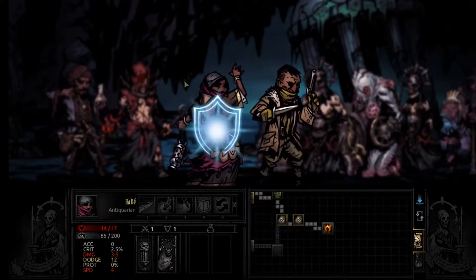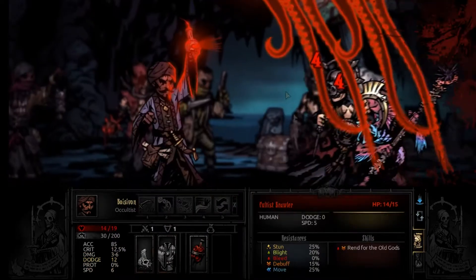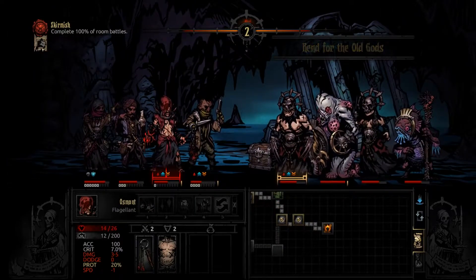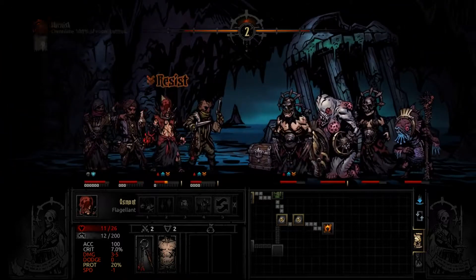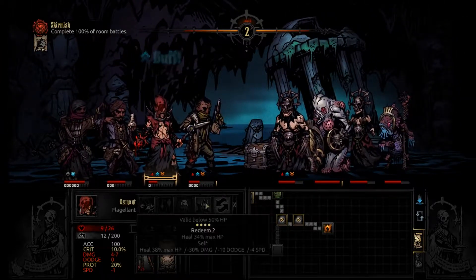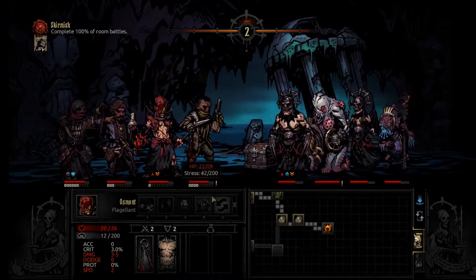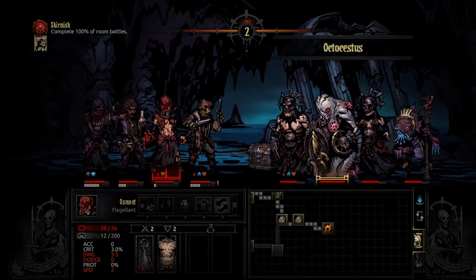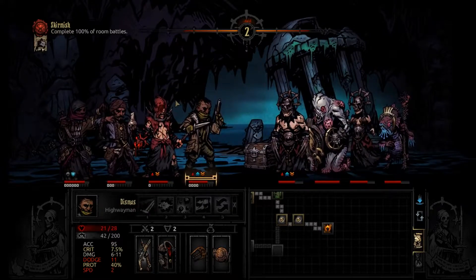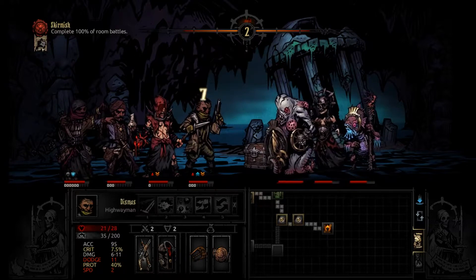We're just gonna keep guarding this dude because he is pretty squishy and vulnerable right now, and we're gonna start nuking the backline. Those were pathetic numbers - he is a really low level though so it's to be expected. So we're gonna heal these two up - that's why the flagellant and antiquarian combo works well, one of the main reasons. Yeah you're bleeding, we know - kill that guy, thank you.